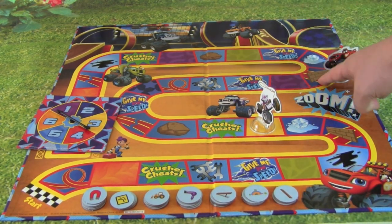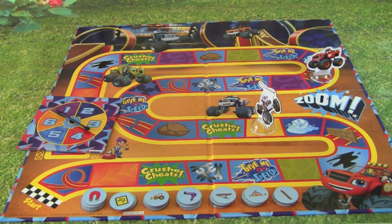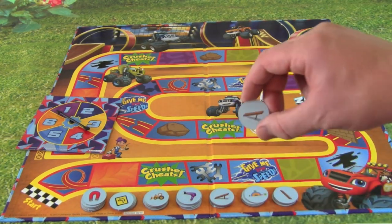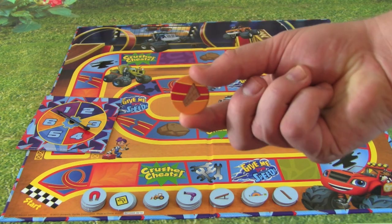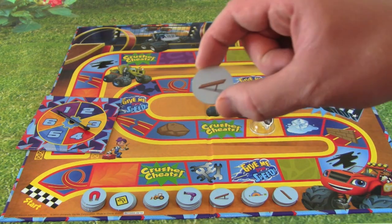Okay, this time I landed on a space with a brick wall. What should we use — there's a brick wall on the track, I'm thinking. Maybe this incline board would help us drive up and over the brick wall. Yup, that will do it, good job Blaze.